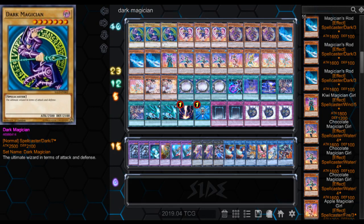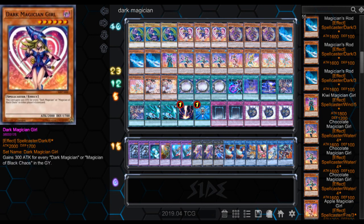It's got three Dark Magicians, because it's a Dark Magician deck. Then the Dark Magician Girl, with the effect of gaining 300 attack for every Dark Magician or Magician of Black Chaos in your graveyard. Not too bad.